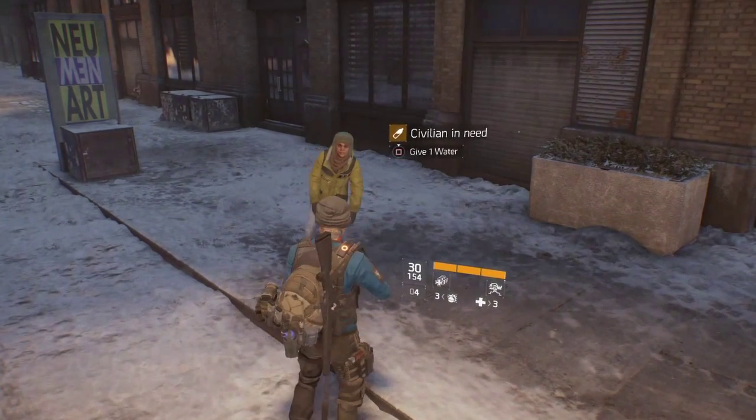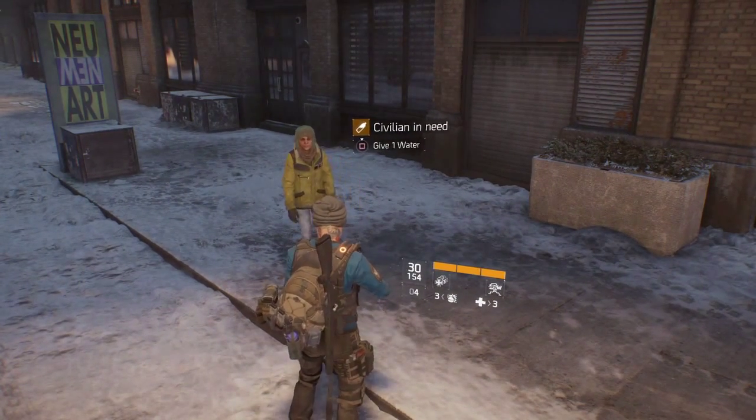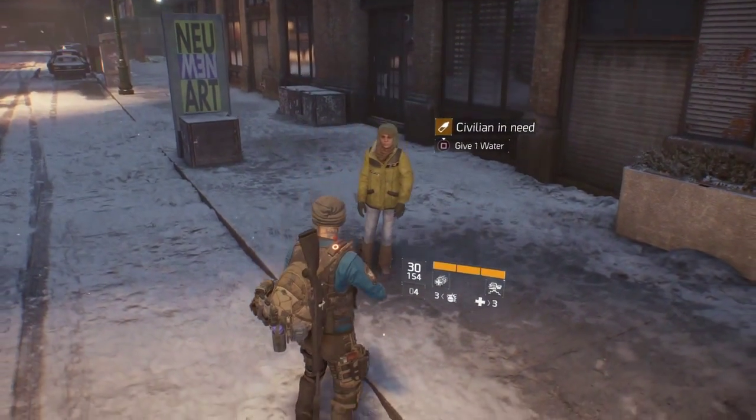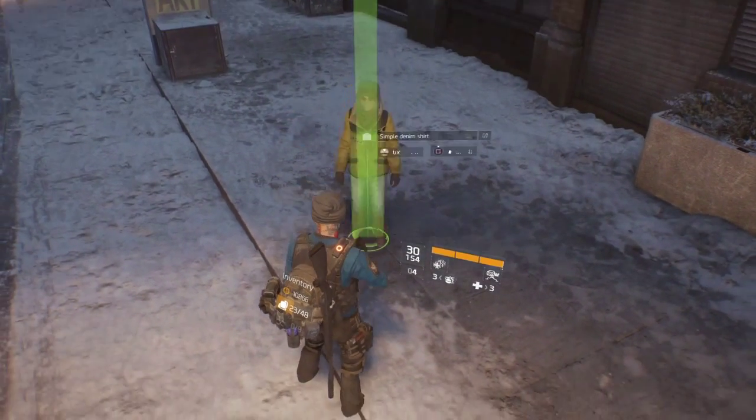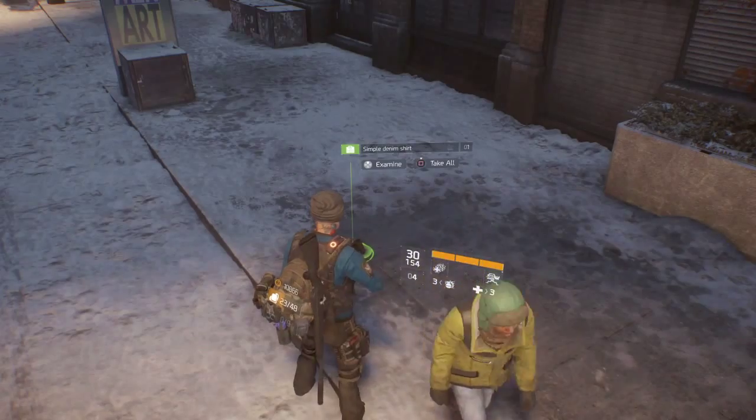Run around until you find a civilian. If that civilian activates your scanner and then requires an item, give said item to them by holding down box. Once the item is given, you will receive experience points along with a piece of their clothing.